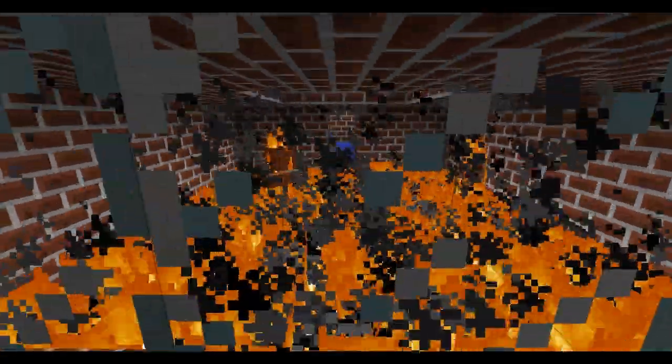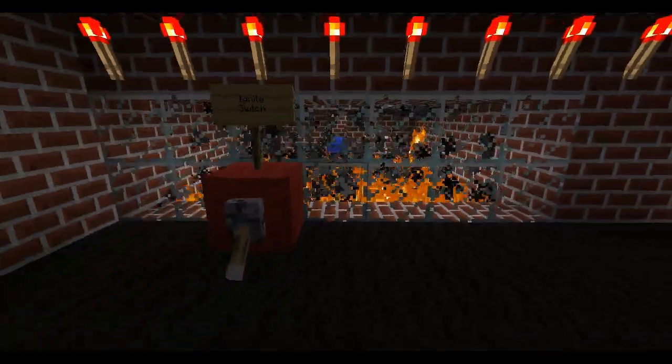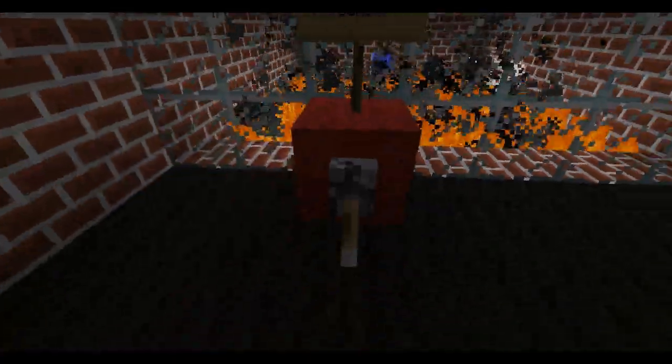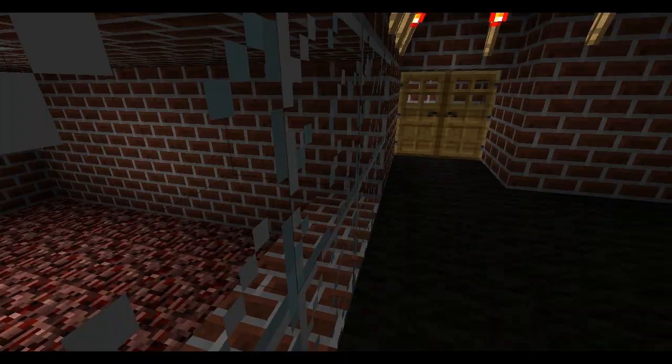I'll show you how it's sort of done. I can't show you the redstone workings, because if I do that, the water will get at them and break them. Let me just turn it off there, and as you can see, now there are no mobs or no fire.